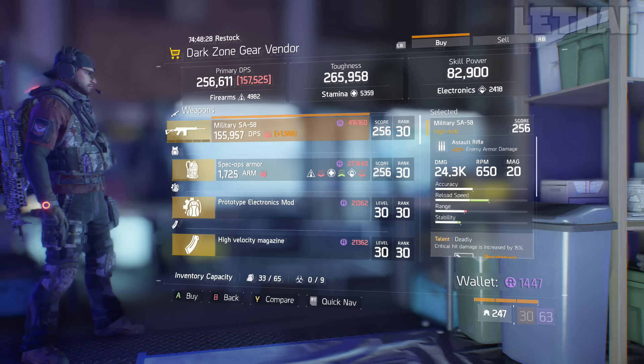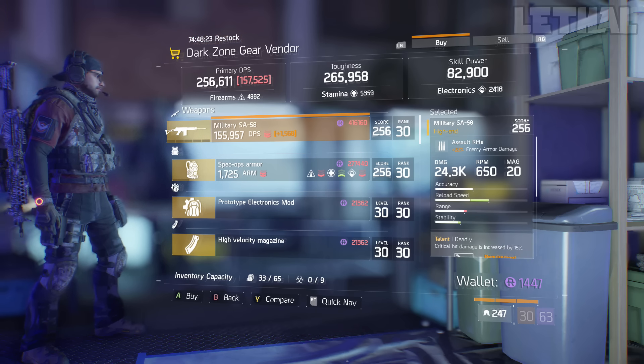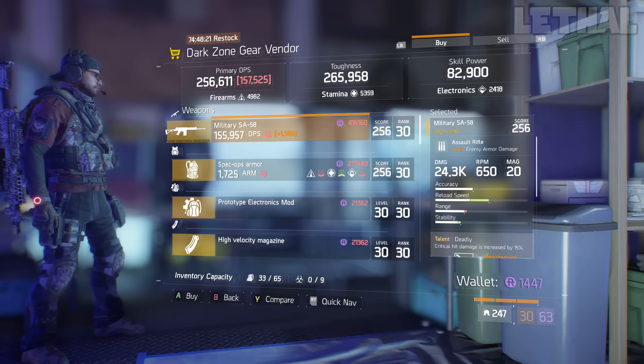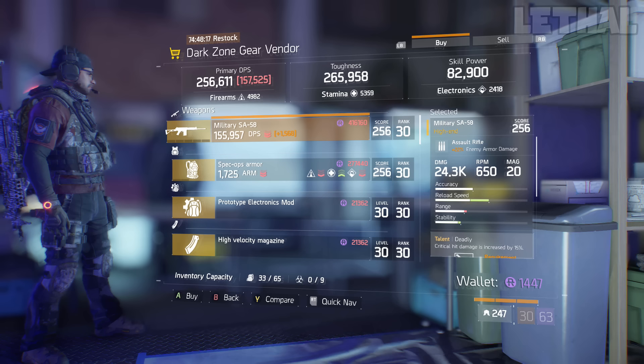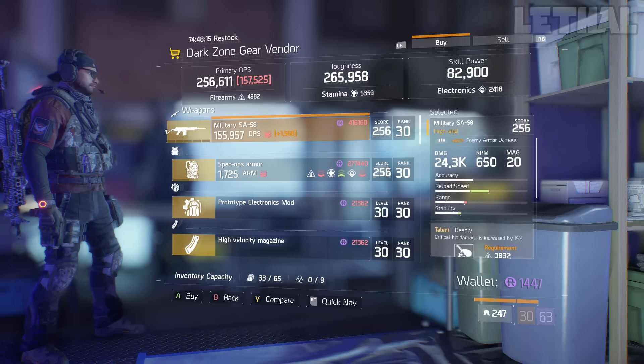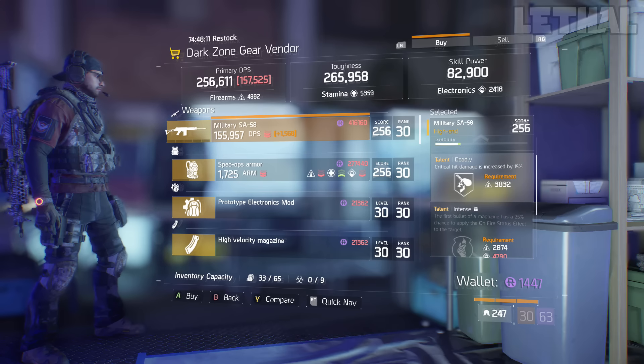It comes with 22% enemy armor damage right off the bat, which is really high for an assault rifle, and also 24.3k damage, which is really really good. The talents this weapon comes with are Deadly, Intense, and Responsive. Responsive and Deadly are actually pretty good talents in patch 1.5 and just overall in the game.